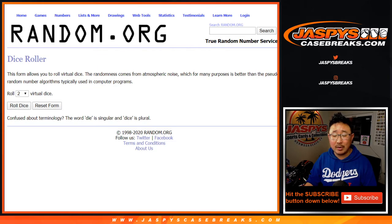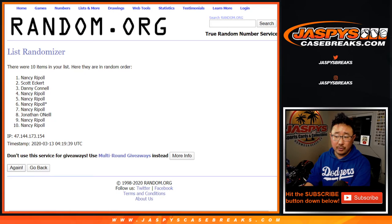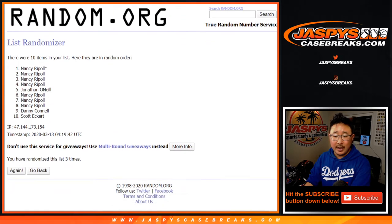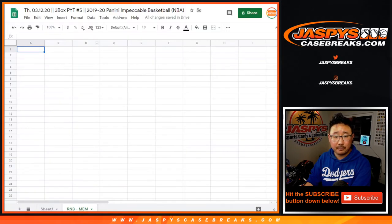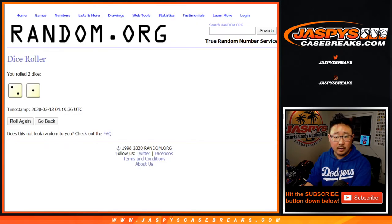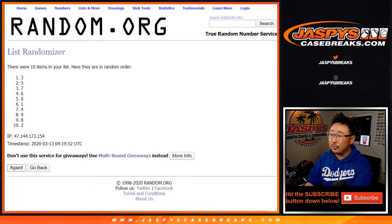Let's roll it. Let's randomize each list three times — two and a one — one, two, and three. After three times, we got Nancy's down to a Scott. Two and a one, three times for the numbers — one, two, and three.